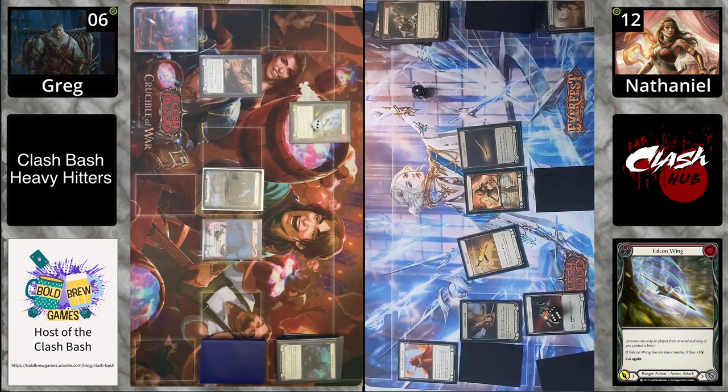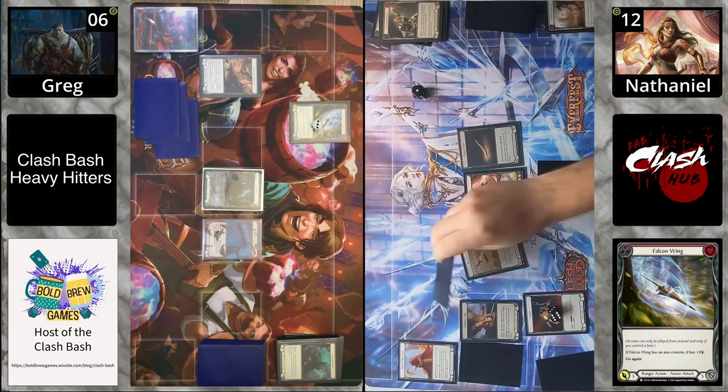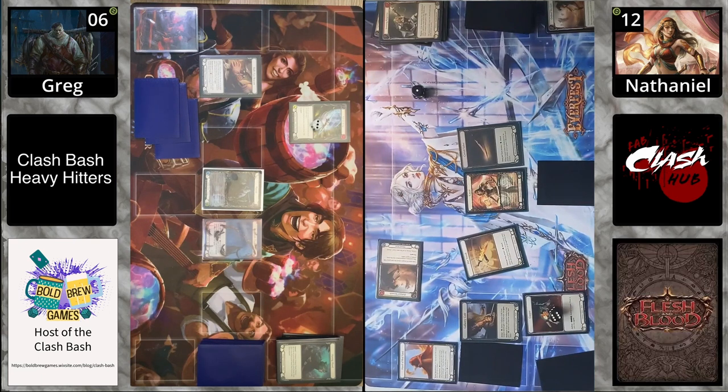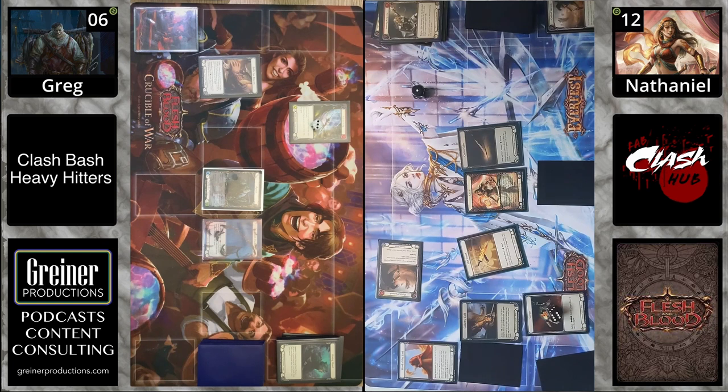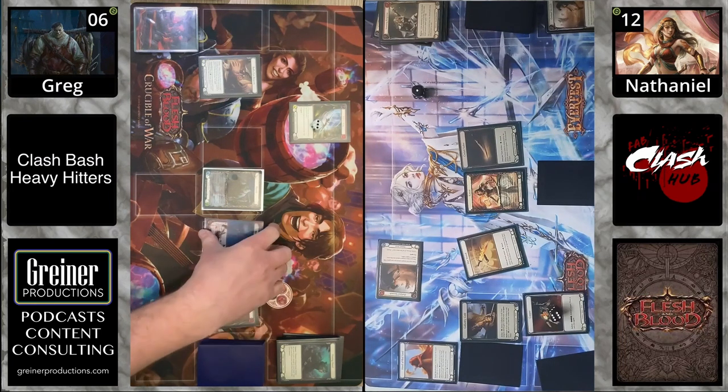Falcon Wing comes in with go again — we still get to use our bow and get a card. We're blocking for three, stopping that. Riptide, what have you got for us? We're pitching a blue.